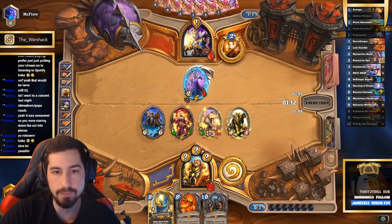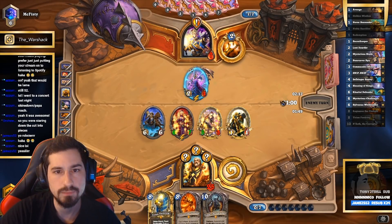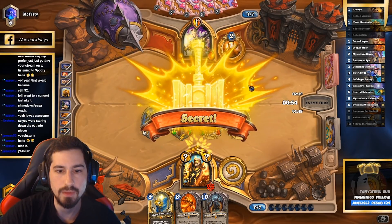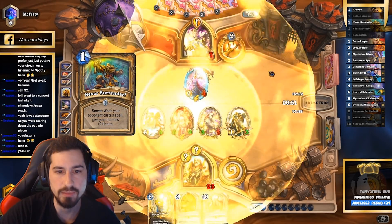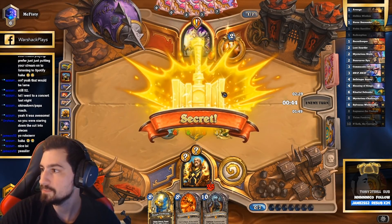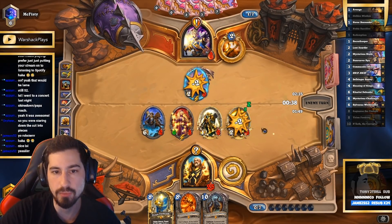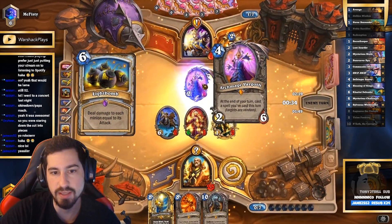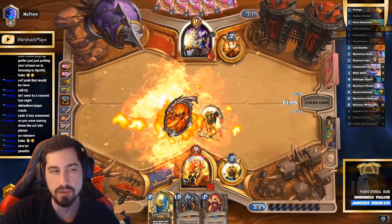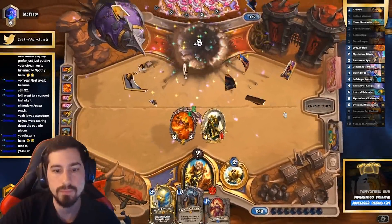Definitely go face — can't pump 10-12 damage into Archmage; doesn't make sense. Because if he does like Explosions, my guys get more health so they don't die. And then if he trades, we still win — like, what does he do? Never Surrender procs, now his guy's dead, so it'll recast his explosion but now this guy dies. This guy lives, we play this guy, we attack, we untap and giant fireballs rain down on his head. Cool beans.